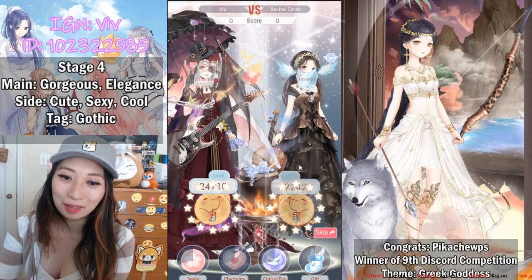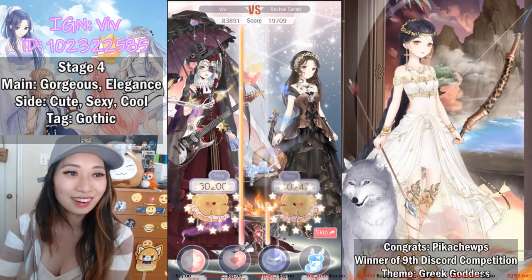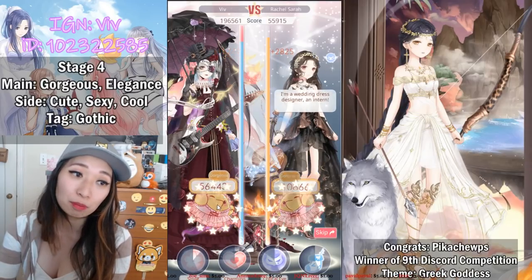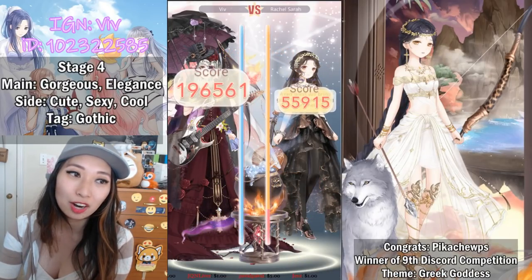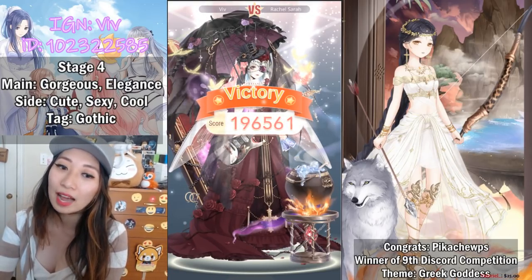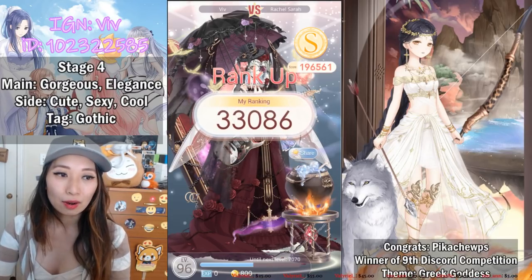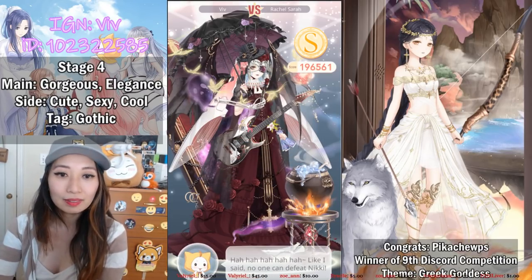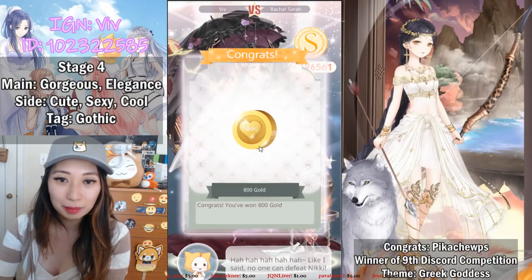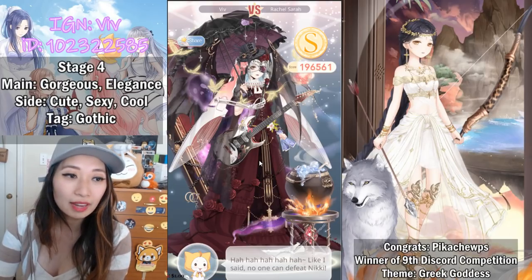Cool went out, Cute — oh, she got zero Cute! Elegance scored a bunch of points, and Gorgeous too. If only the Charming had landed on either Gorgeous or Elegance, but that's okay — I dominated her with 196k points! Ranked up! I might farm this stage because of the studded bracelet being a three-star item; other items are like two stars. We'll check out the next stage.